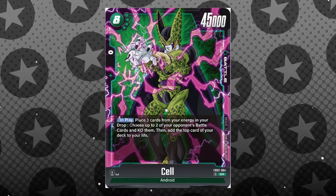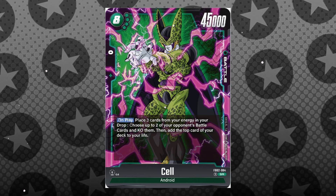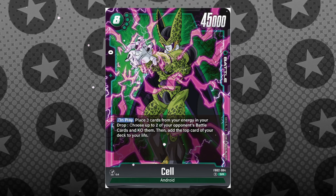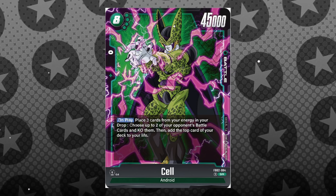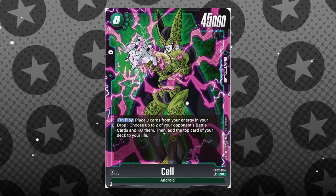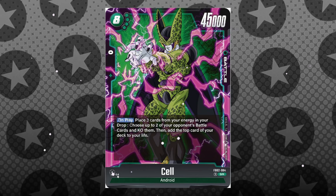And then when you thought it was all over, we've got a brand new big bad sheriff in town — move over Broly. The 8-cost Cell is coming in hot with the ability of placing three cards from your energy into your drop to just KO two of your opponent's battle cards, no matter who they are — just get them right off the board. And on top of that, go ahead and add the top card of your deck to your life. Not gonna lie, definitely not looking forward to seeing green on the ladder anytime soon.